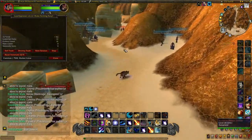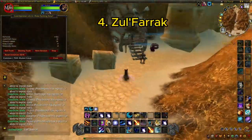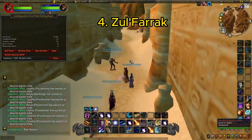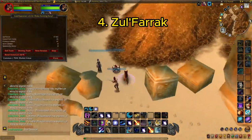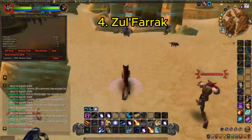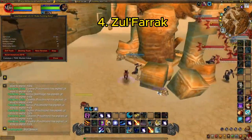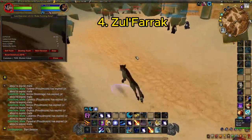Next on the list we have Zul'Farrak. I've actually done a 50 runs video on Zul'Farrak showing all the loot I got over 50 runs. Zul'Farrak is pretty well known in the gold farming community in terms of filling out your Auction House — it is very good for that. There are a ton of great sets, world drops, and all those kinds of items that drop here, with a super wide variety of them.